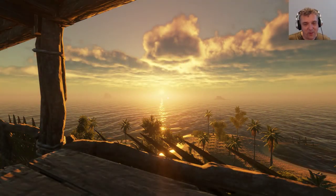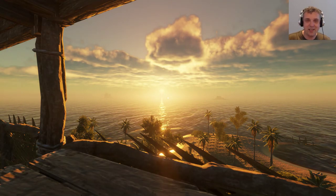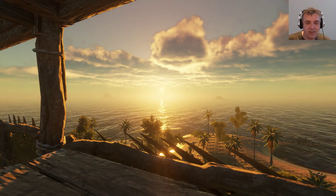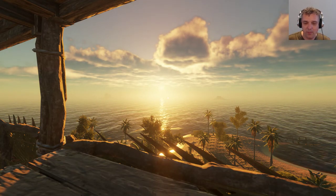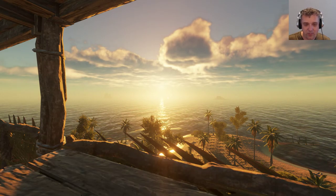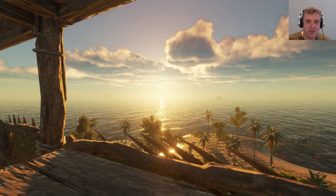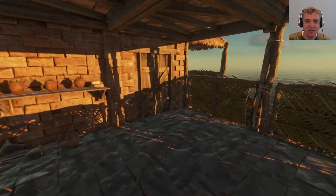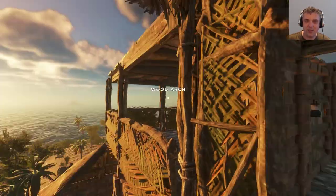Hi everyone, my name is Martin, welcome to another update of the experimental build in Stranded Deep 0.45.04. They added a bunch of stuff underwater — we're going to have a look at it. The new additions include tube corals, table corals, fan corals, brain corals, staghorn coral, sea clam, sea cucumber, starfish, poisonous starfish, and something we can build.